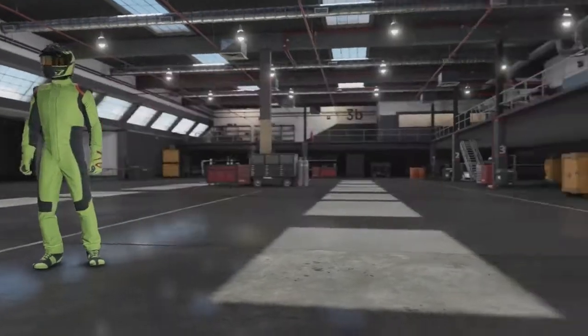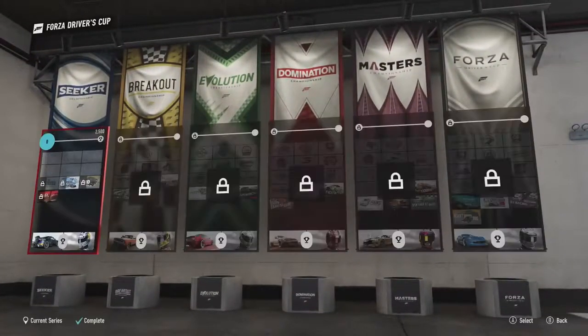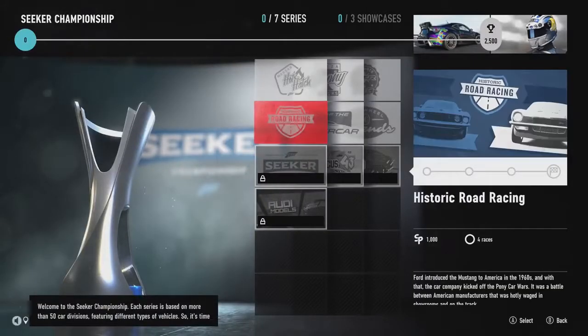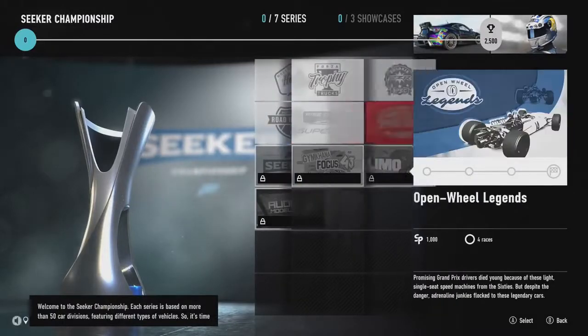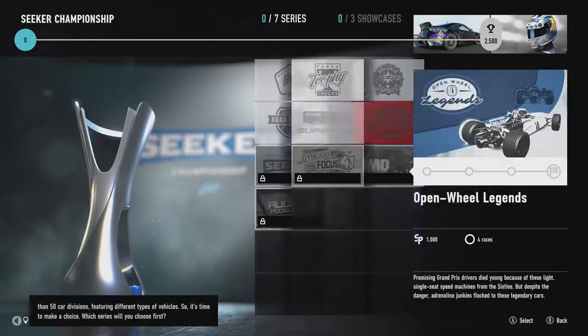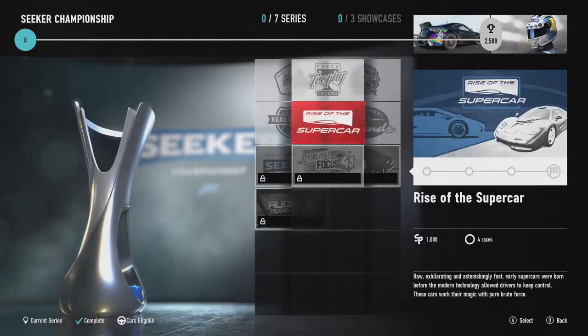We head over to do our first championship — the Seeker Championship. Welcome to the Seeker Championship: each series is based on more than 50 car divisions featuring different types of vehicles. With the first one you actually do, you get a free car. I'm going to go for the Rise of the Supercar — not modern supercars, it's like the McLaren F1, that sort of car. The old supercars.